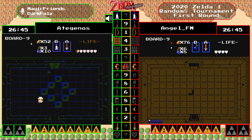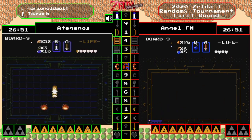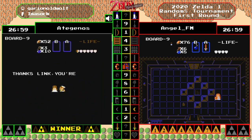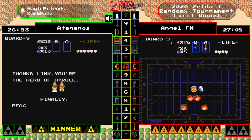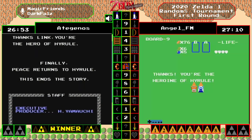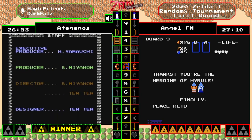We need silvers it looks like unless this room does not clear — find out momentarily — oh, we don't need it! And that is the race — adaginos wins with a time of 26:53! And there's angel FM with a time of 27:10, right behind them, only 23 seconds separating these two runners. What a heck of a finish — could have gone either way, what a race!